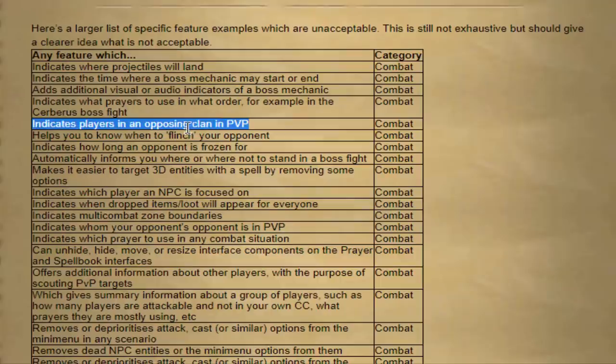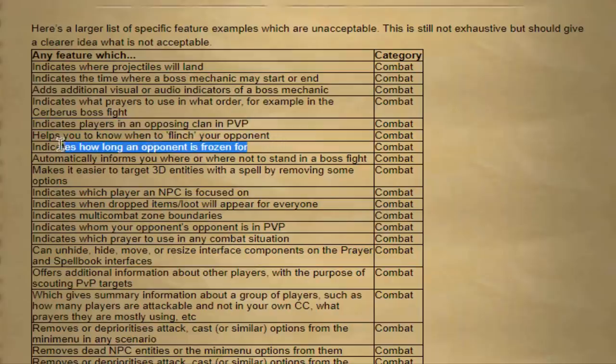Any feature that indicates players in an opposing clan in PvP - thank god. A lot of people were using clients that could literally right-click tag a person in the opposing clan, so everybody with the client could attack that one person. That was huge. I really hope they hard enforce this one. Also banned: help you know when to flinch your opponent, and indicates how long an opponent is frozen for. In Deadman mode tournaments, a lot of people used clients that showed you how long someone would be frozen for. Very broken, but very happy to see it gone.